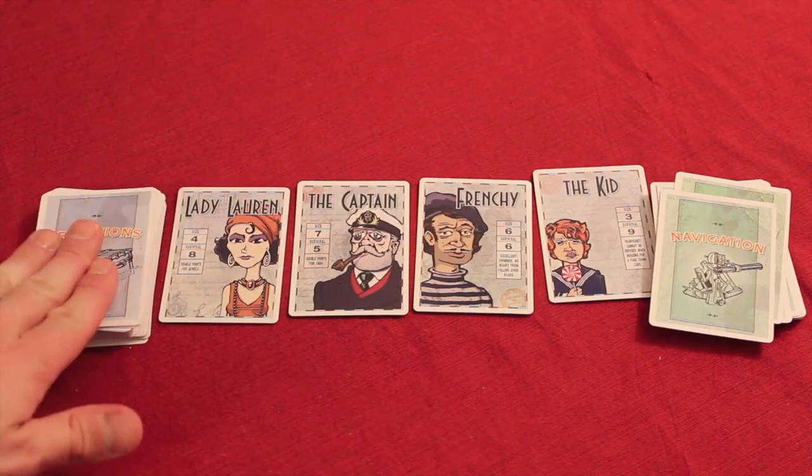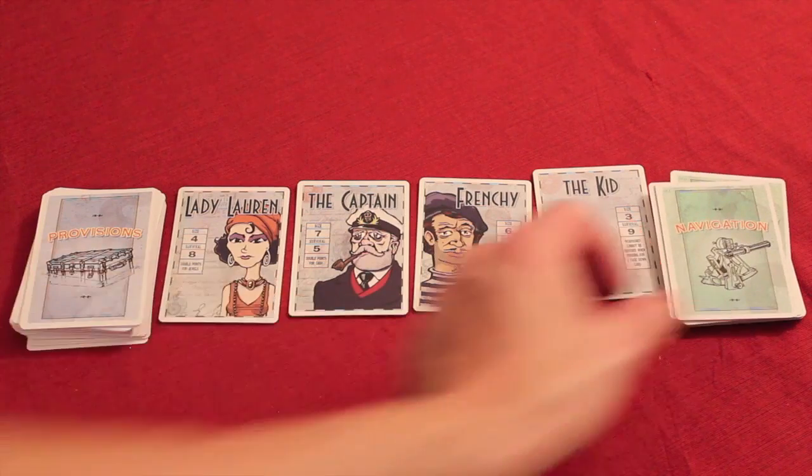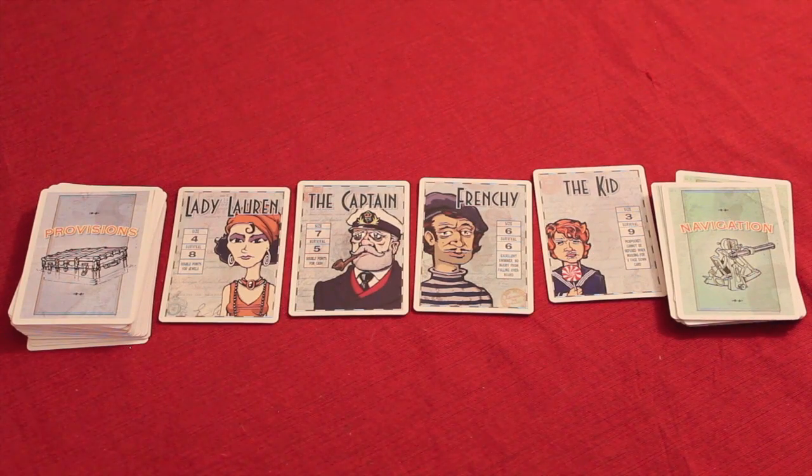At the start of the game, everyone is given one of these provision cards, set up in a specific way. You have provisions on the front and navigation on the back — this is the front of the boat, this is the back of the boat. The game is played in three phases each round. First we have the quartermaster phase.